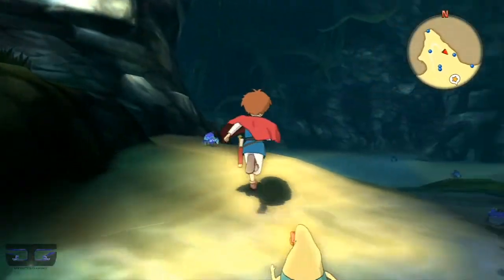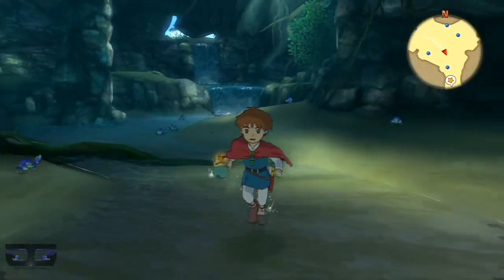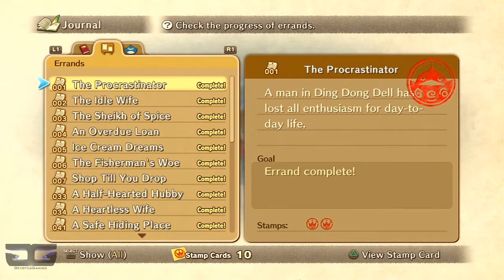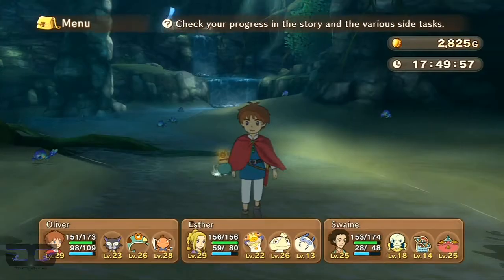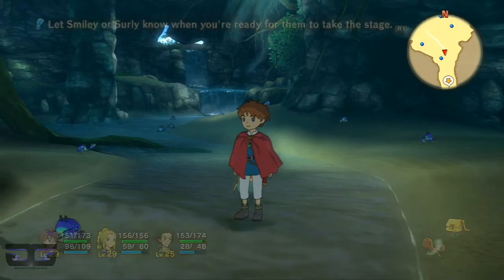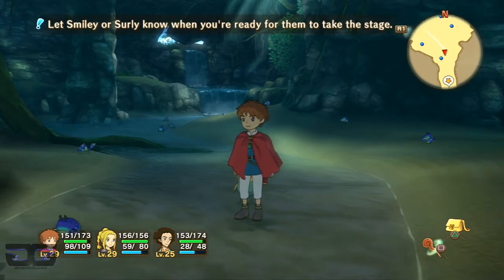And that's all the hidden treasures on Tahiti Island. I think I'll end the video here. I also completed the young alchemist task with the ember stone — I better remember to turn that in when I'm back at Castaway Cove. Thanks for watching guys, don't forget to like, comment, and subscribe.